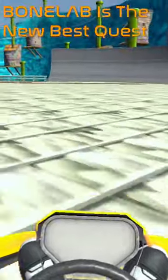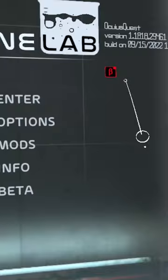BoneLab is the new best Quest 2 game and there's a must-have secret menu you need to unlock. If you don't have this icon in the corner of your screen, here's how to unlock it.